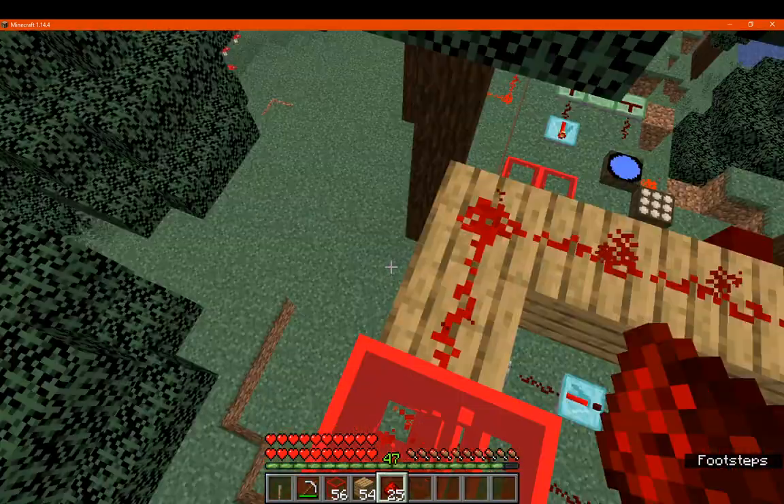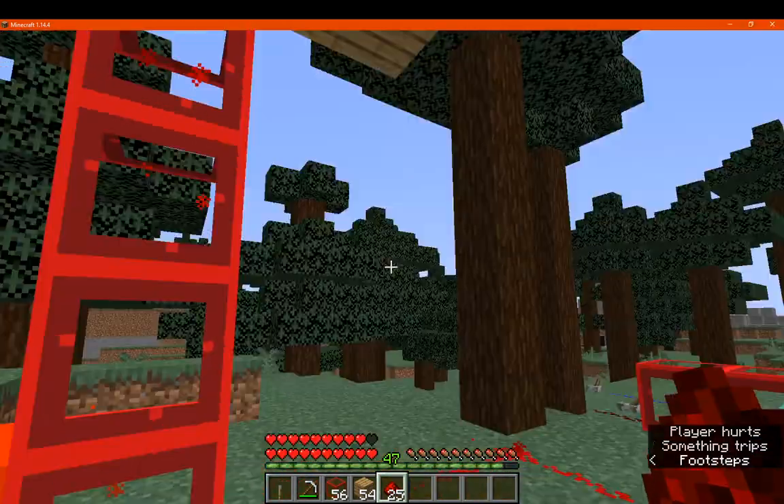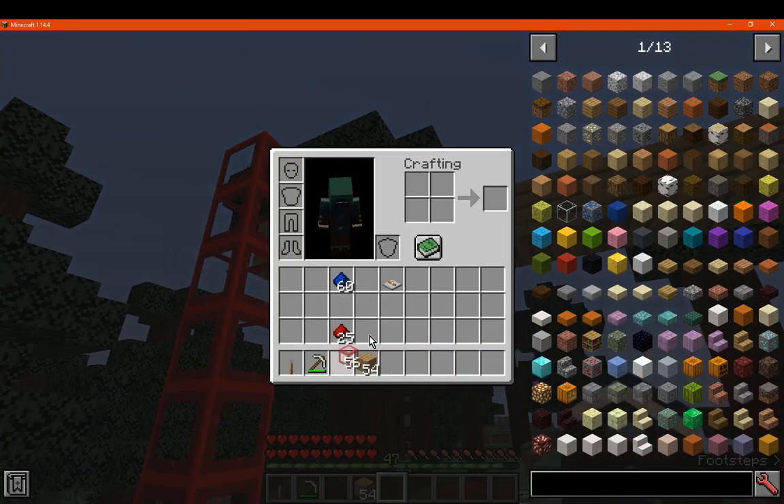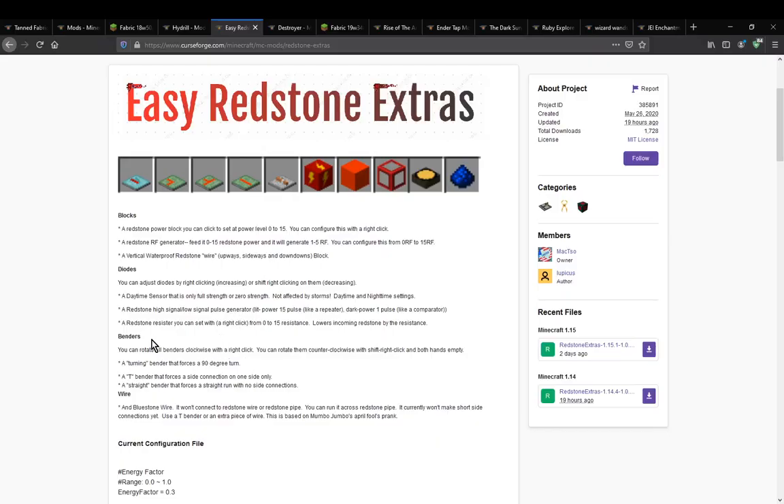If you're doing it vertically you can do this and it'll still output the signal, or you can do it horizontally if you prefer to have blocks without needing to lay redstone dust down on a flat surface. It's also waterproof compared to redstone dust, which obviously isn't typically waterproof.